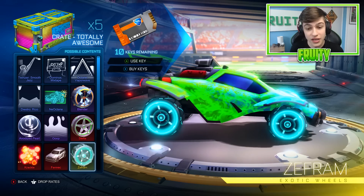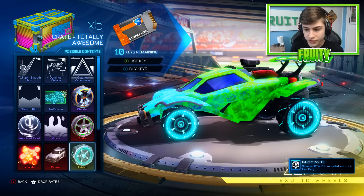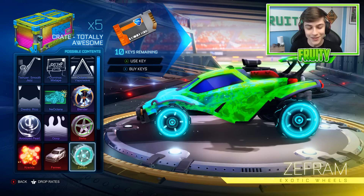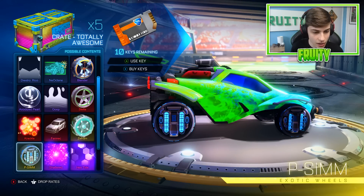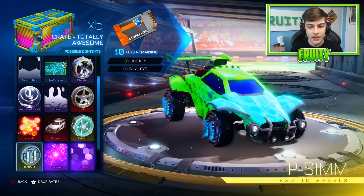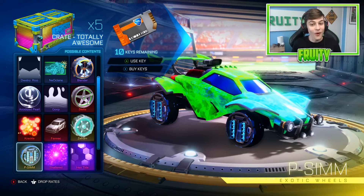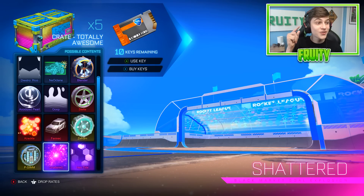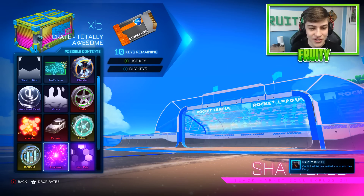On to the exotic wheels. The first exotic - they're not bad, actually better than what I thought we would get. What are they called? The Z-Frams. They are actually really nice. And then the second exotic - that's like the back of an Octane! You guys see the back of the Octane right there? They are called P-SIM wheels. Painted they would look good. You guys see there's something coming out of the wheels - Titanium white is all I'm going to say. Now we have the Shattered. Oh my goodness, that has got to be one of my favorite gold explosions. If you can get that painted as well - imagine that painted.